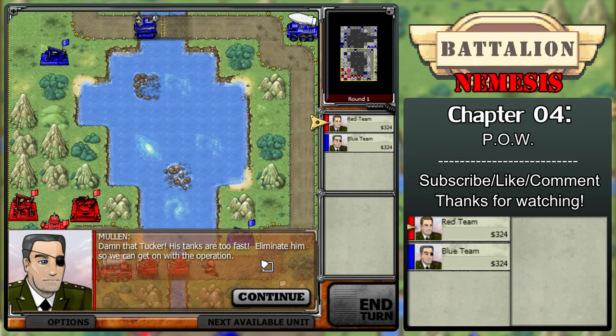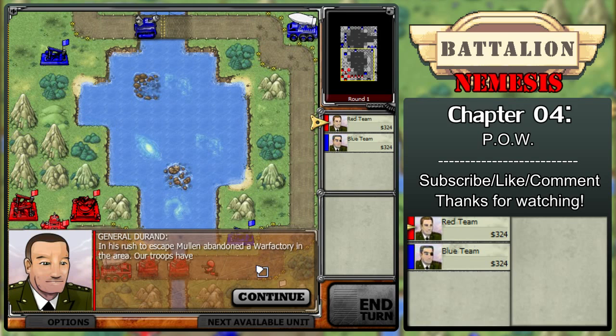Damn that Tucker, his tanks are too fast. Eliminate him so we can get on with the operation. In his rush to escape, Mullen abandoned a war factory in the area. Our troops have secured it. We can win this battle through attrition if we need to.